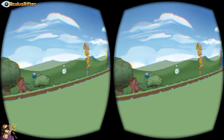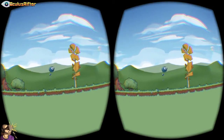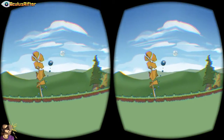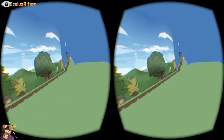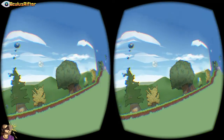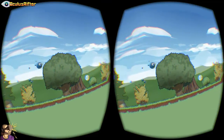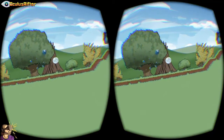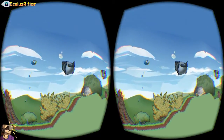Right off the bat you have to collect these little bubble things — they keep you alive. If you don't collect them you will shrink until you eventually pop and lose. You can look to the right to see what's coming up. It's kind of weird that it only generates right there; it would be cool if it generated further down the path, but at least you can see what's coming.